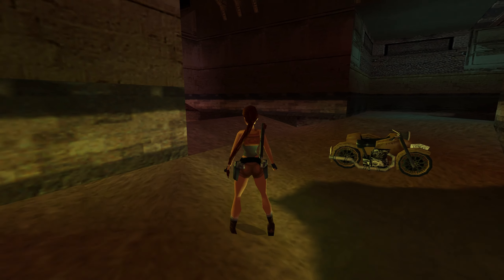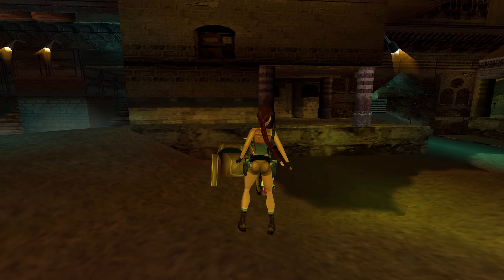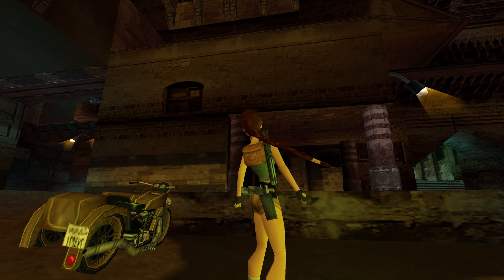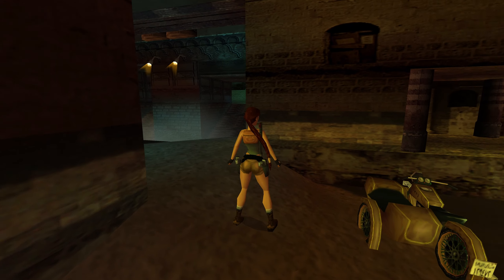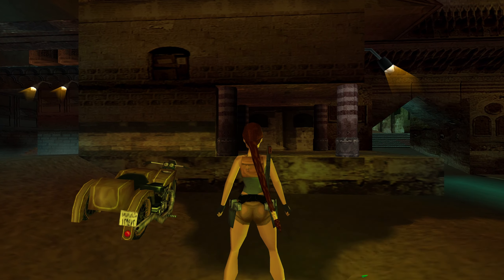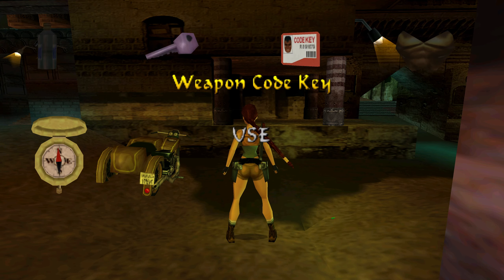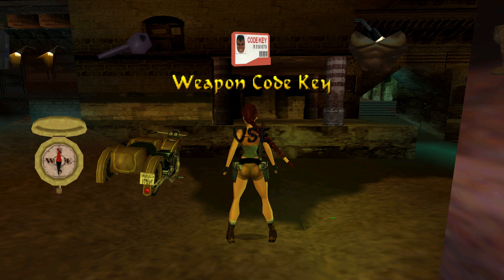Alright everybody, back with part 9 for Tomb Raider 4. We are back in the trenches, but we are looking for a level called the Street Bazaar, and I think we have to go through the trenches just to get to it. There are a few unexplored areas here. We also have a key that I picked up in the last part — I think it's called the roof key. We also have our weapon code key, which I think might prevent the turrets from shooting at us, but I'm not entirely 100% sure.